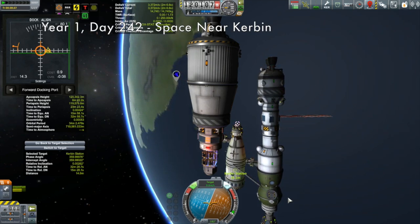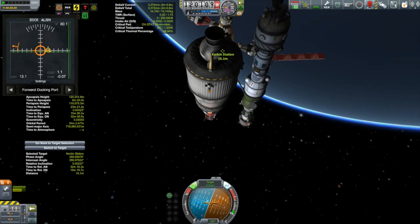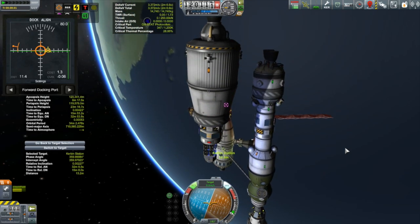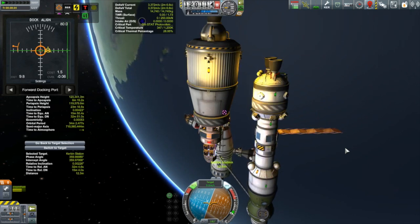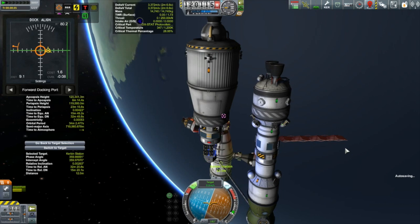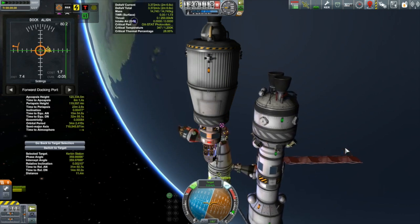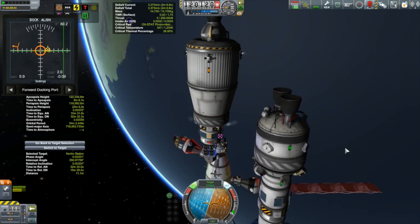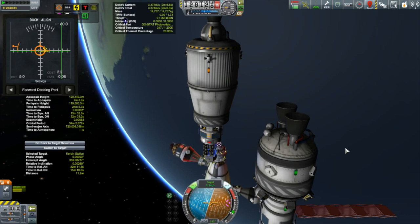We'll skip ahead a few days to this fuel barge here coming into the Kerbin station. Its job of course is to fill up the Korion so it can be sent on its way to Minmus. I'm not going to show you the ascent — you've seen that before. Notice how red the radiator is on the Korion — that's pretty weird. I knew there were going to be thermodynamic changes with 1.05 and those radiators are really thermal sucker-uppers now. I need to look into exactly how they work.